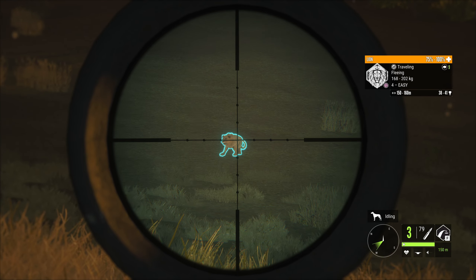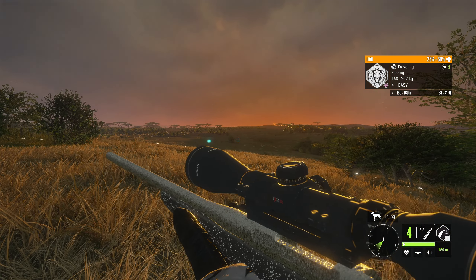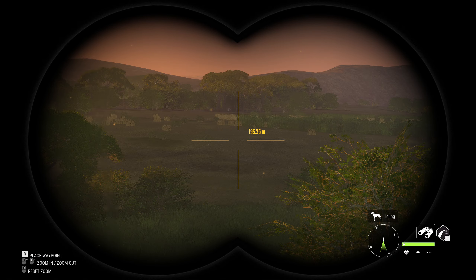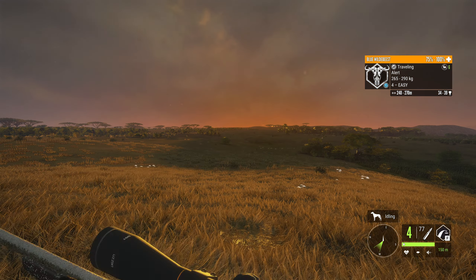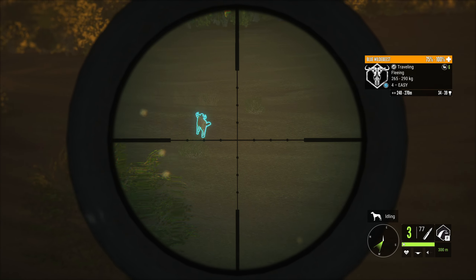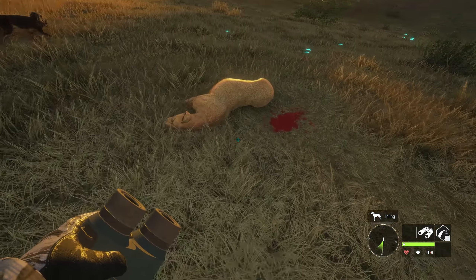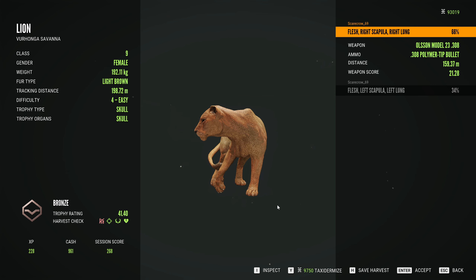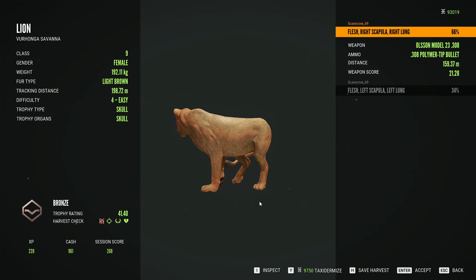Let's hope it dies. I love the little bug with the lions and mountain lions where they just kind of don't sprint away whenever they say fleeing, as long as you don't get too close. It is such a lifesaver for situations like this. That should be a vital hit, and it is. We got ourselves a beautiful blue wildebeest going down on the ground. So there is the lion right there. This is one of my favorite species on Verhonga Savannah. What is your favorite animal on Verhonga Savannah? For me, it's got to be either the lion or the cape buffalo - both so much fun with really cool trophies.